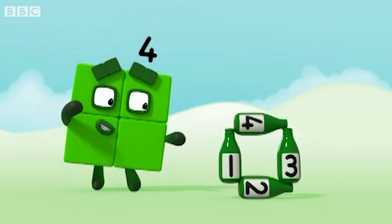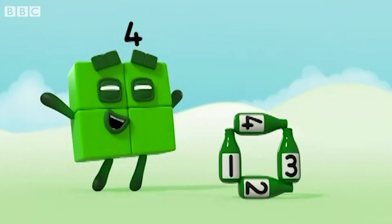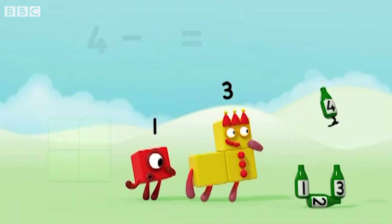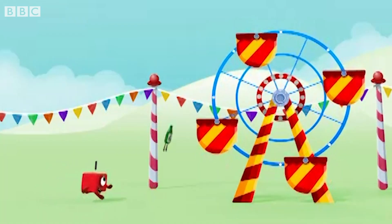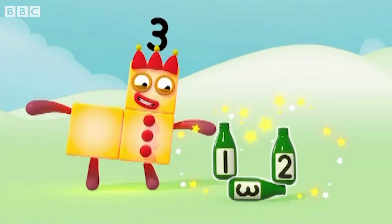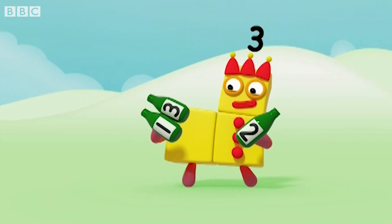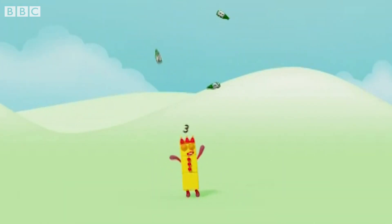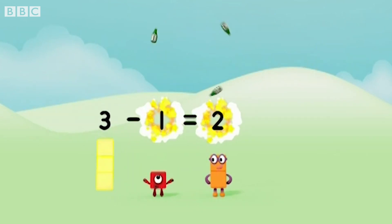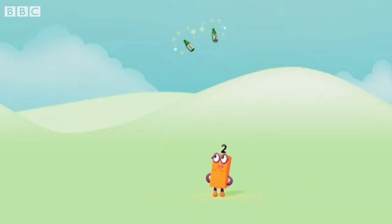Four green bottles standing in a square. Four green bottles standing in a square. There'll be one, two, three — three green bottles standing in a triangle. One, two, three. Three green bottles spinning in the sky. Three green bottles spinning in the sky. But if one green bottle should spread its wings and fly, there'll be one, two — two green bottles spinning in the sky.